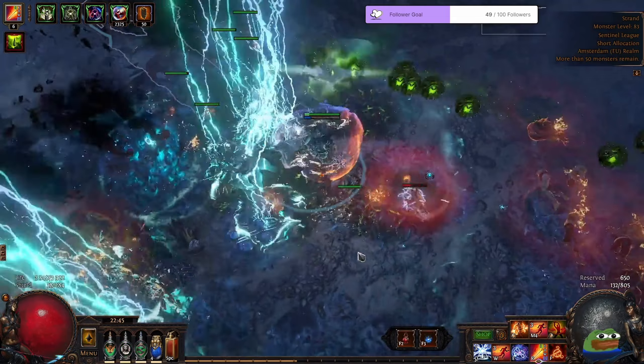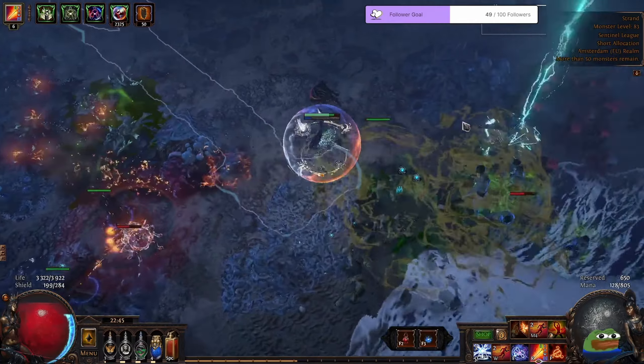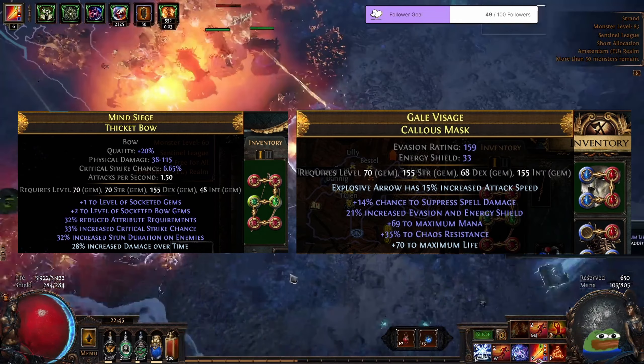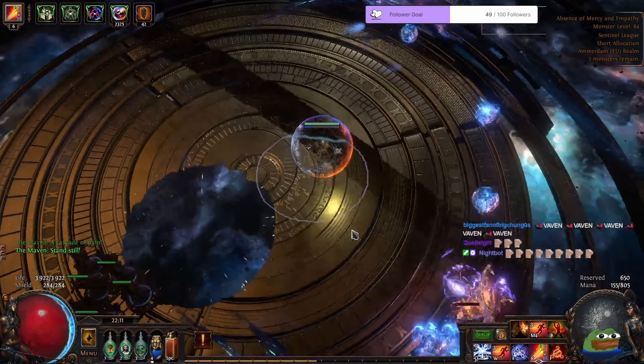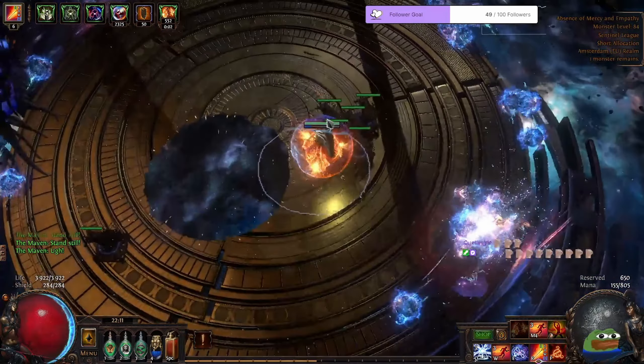In the last 2 days I was focused on upgrading my build so I can start comfortably farming logbooks. We capped our spell suppression, got ourselves a plus 3 six-link bow, and a helmet with an enchant. We killed Shaper, Elder, Exarch, and Maven for additional watchstones plus favorite map slots.